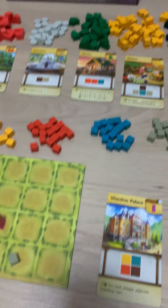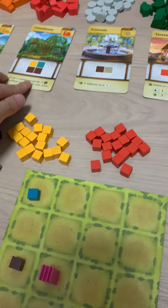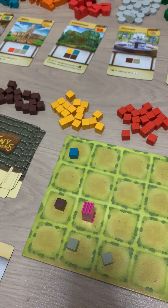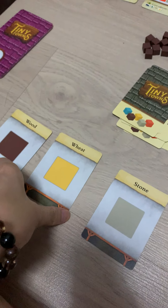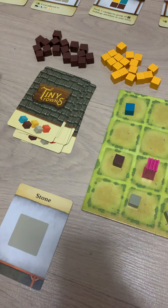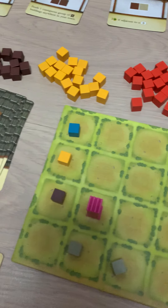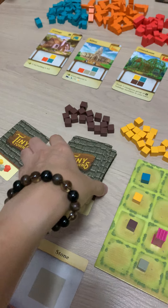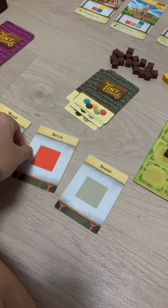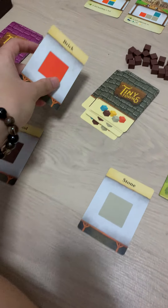Yeah, so I need a greenhouse. Let's continue building the cottage first. Let's say I'll put the yellow here. This is one wheat. Then we have a brick — yes! One brick for our factory. Let's put a brick here. One more brick and we are almost there.